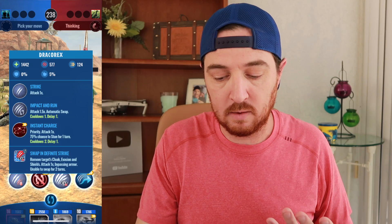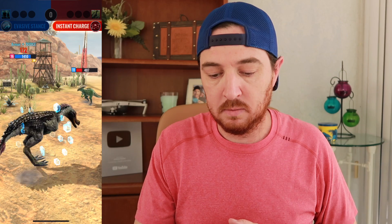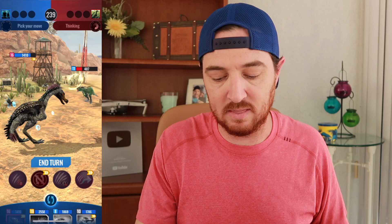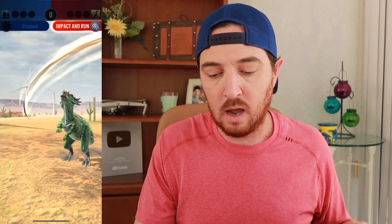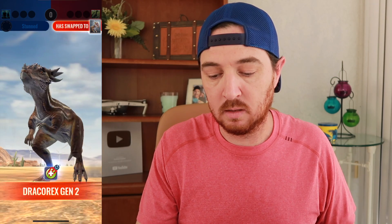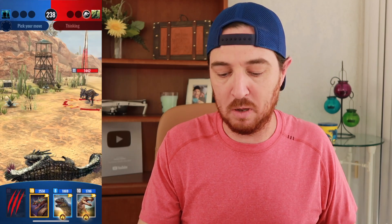I'm only going to take 259 damage and then my counter attack hits for 360. Not too bad. Now I fully expect my opponent to use Instant Charge here so I'm going to try to dodge that with Evasive Stance. The Instant Charge comes out — 172 damage — so I'm not taking a whole lot, although I did get stunned. I take an Impact and Run, and that is probably going to be the end of the day for Grylinken, who just got completely manhandled by a swap-and-run type opponent.